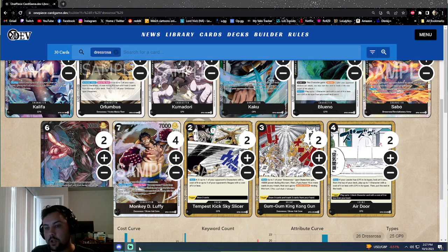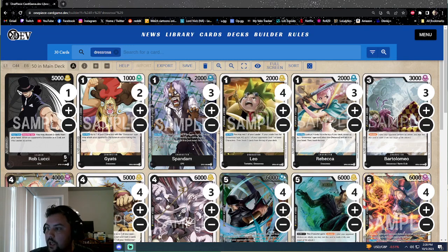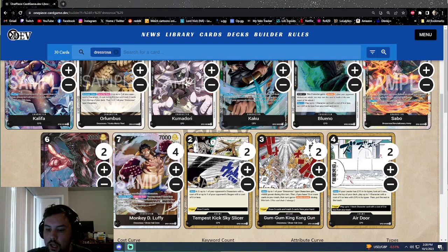The next event is Air Door, a four-cost card. As long as we have a CP9 leader, it lets us look at the top five cards of our deck, play one character with cost five or less that has CP9 in its types — so it can hit everyone but the six-drop Rob Lucci. Out of life, it lets us get a black character with cost three or lower from our yard, and it doesn't have to be CP9. That means we can find a Leo, a Bartolomeo for a blocker, or one of our searchers to get more cards in hand and counter power.